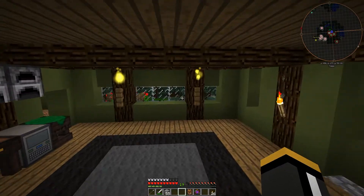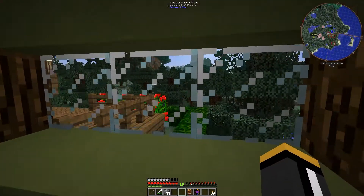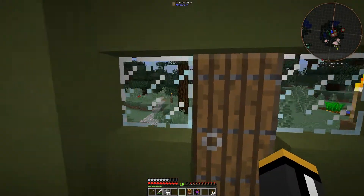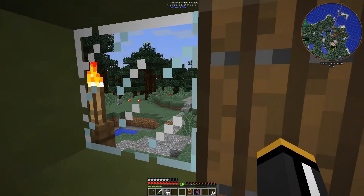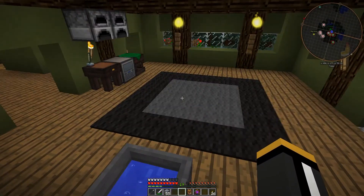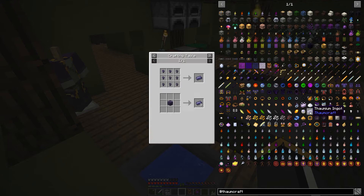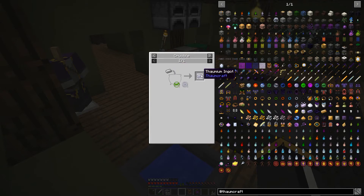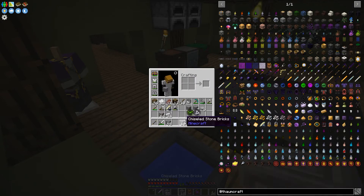There are a couple different types of metals that Thaumcraft adds. The first one is Thaumium, and that's what we're going to be making now. Thaumium is very similar to iron and it's slightly harder. It has similar durability. You can make a lot of the same stuff with it, and it's more enchantable — it has the same enchantability as gold. We basically get some Terra and Ordo in the crucible, then drop in some iron, and that'll make us Thaumium.